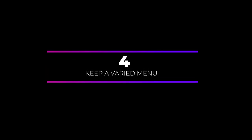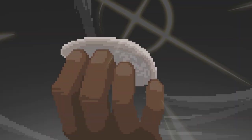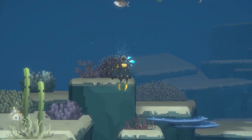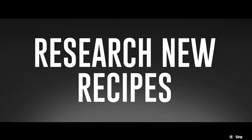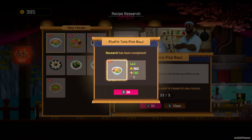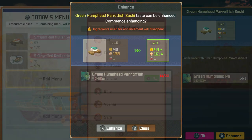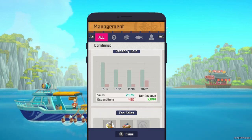The more varied your menu, the more customers you'll attract. Make sure to include a variety of dishes including both common and rare fish. Explore the blue hole to find different types of fish, research different recipes — there are many available in-game — and experiment to find what customers like best. Check the management app on Dave's phone to remind yourself of the best-selling items. A varied menu means more customers and more money.